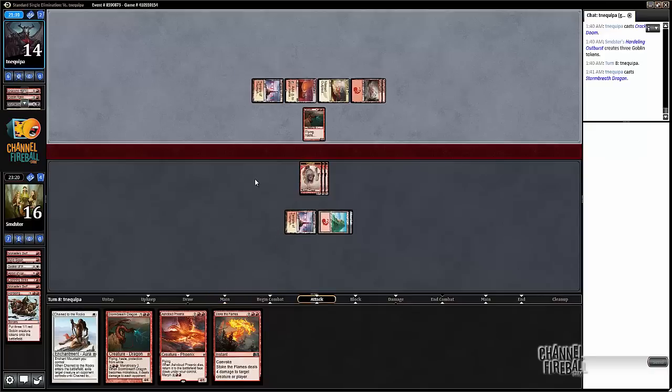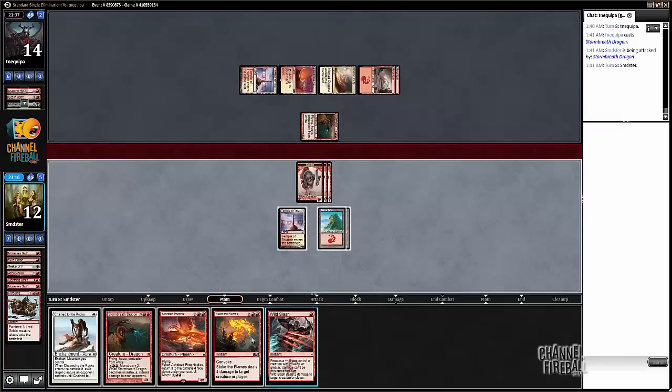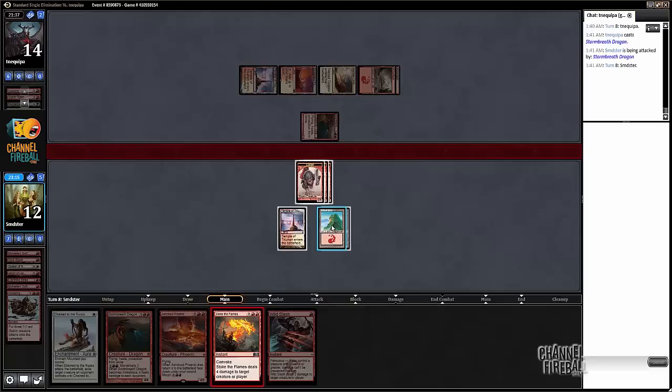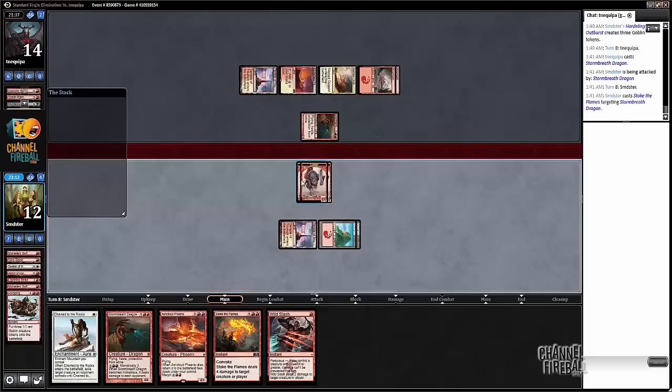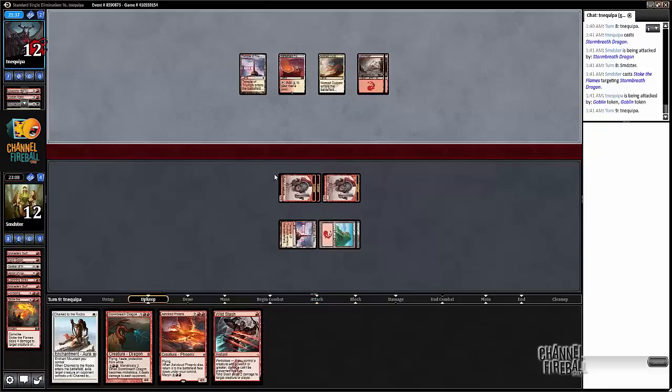There's the Storm Breath — which we'll go ahead and kill right now. And then hit for two. Slowly but surely working our way through this pile of dragons.